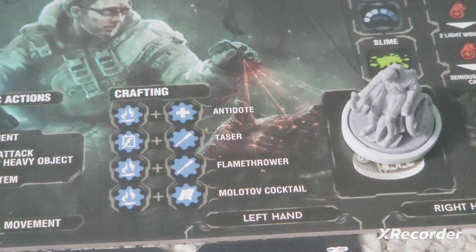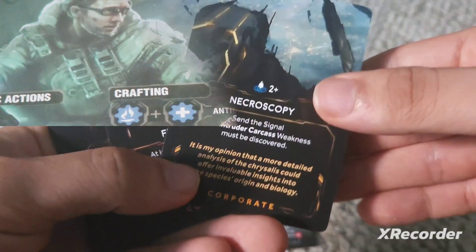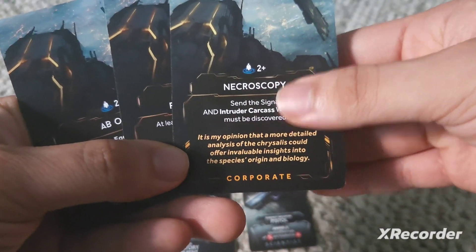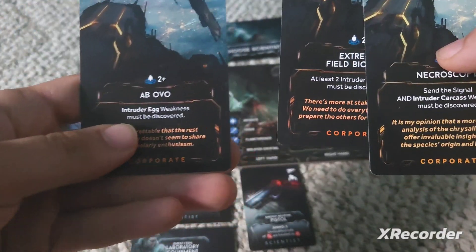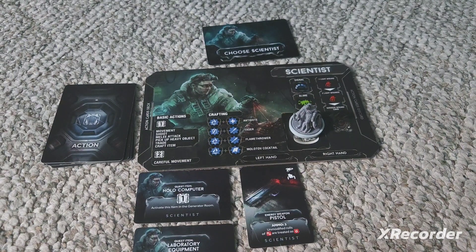The Scientist is really good at using computers, especially when it comes to intruder weaknesses — whether you're doing it cooperatively or for your objectives. All these corporate objectives that have the signal, weakness, two weaknesses, and an intruder egg weakness, or any cards or objectives that mention having to send the signal — the Scientist is the best character for that, because of the unique way he uses rooms with computers.